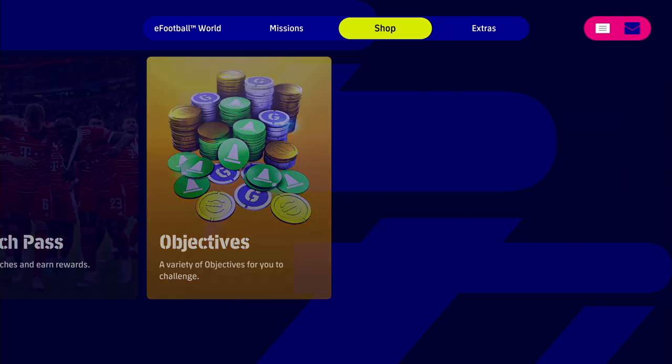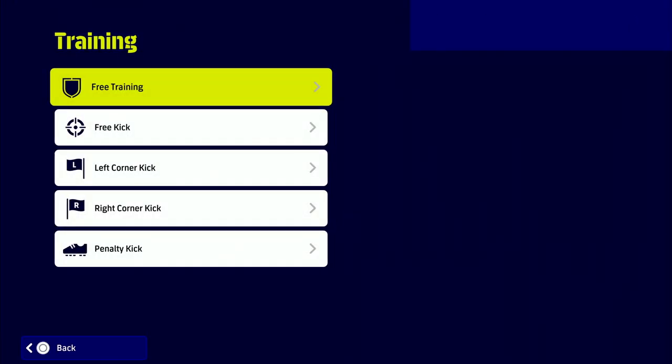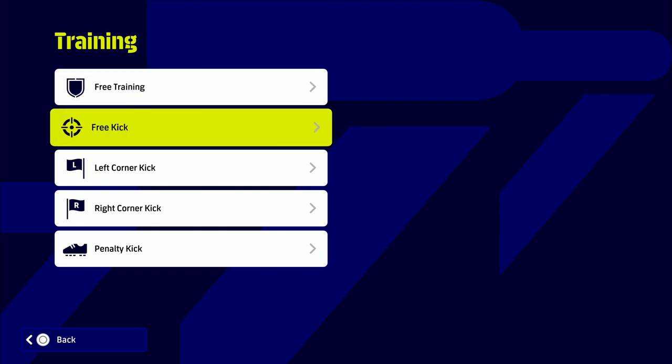We also have in this menu the ability to change player squad numbers. Note that squad numbers have to be changed for every squad - they don't carry over per squad unless you base copy the squad.